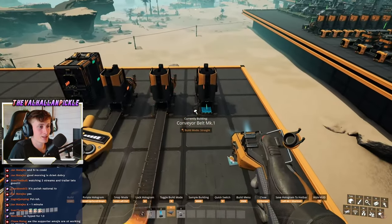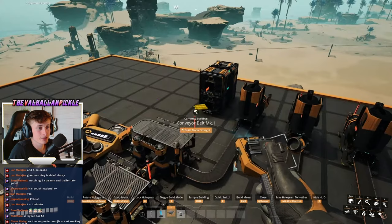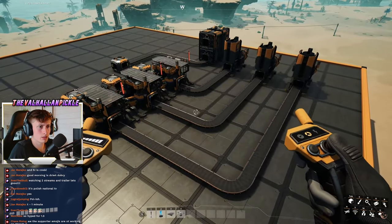Now when you're placing conveyor belts, they have two different build modes: the default build mode and the straight build mode. The straight build mode is essentially what it tells you on the box — conveyor belts will always face straight and make perfect 90-degree angles. That's a long belt as well, making things a lot smoother.